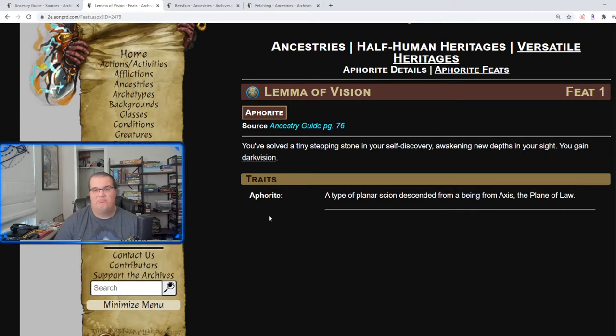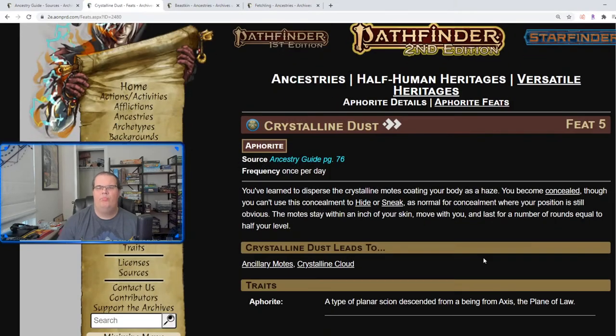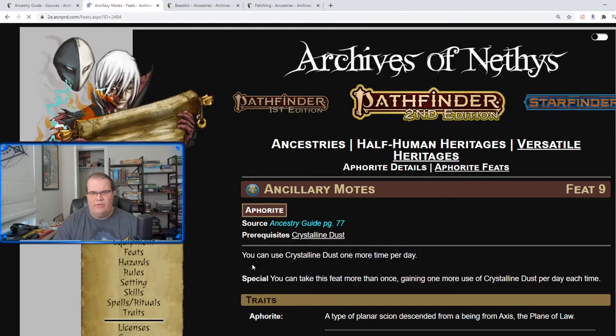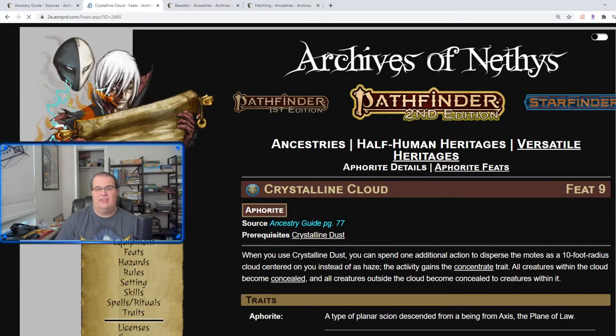Intuitive Crafting is similar to the Android — trained in Crafting plus a specialty crafting feat. Lemma of Vision simply gives you darkvision, very similar to Night Vision Adaptation from the android. Crystalline Dust makes you concealed but you can't use it to hide — very similar to Nanite Shroud. Ancillary Emotes lets you use it one more time per day, going from once to twice. Crystalline Cloud expands it to a 10-foot radius, concealing everyone in your party.